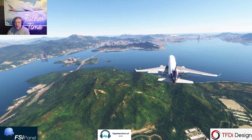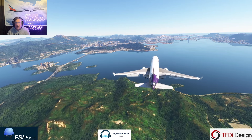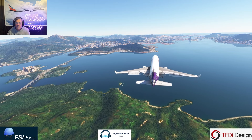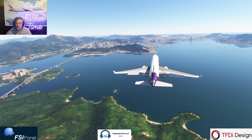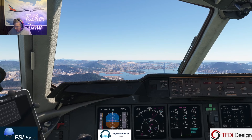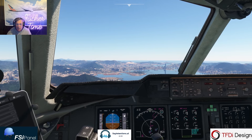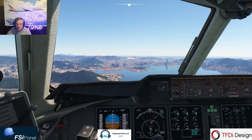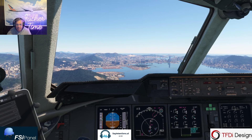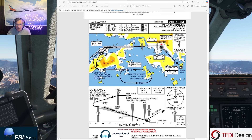It's like you feel like you should not be doing that. We used FSI Panel to position us and Say Intentions for radio contact. We're fully configured, landing checklist is complete. Here comes our glide path — glide slope capture — and we're flying the ILS right in here. Remember, it's bringing us here; the runway is actually way over there, so we're going to wait until we see the checkerboard. We're going down to a minimum of 660 on this approach.